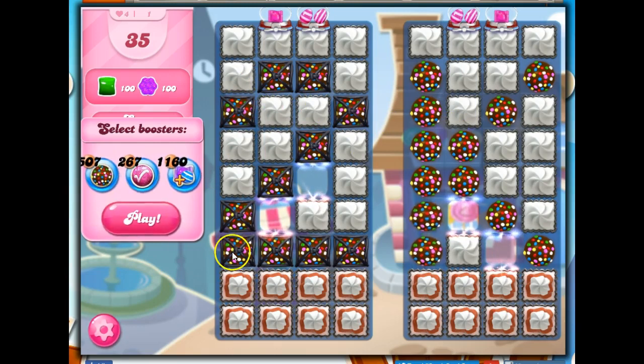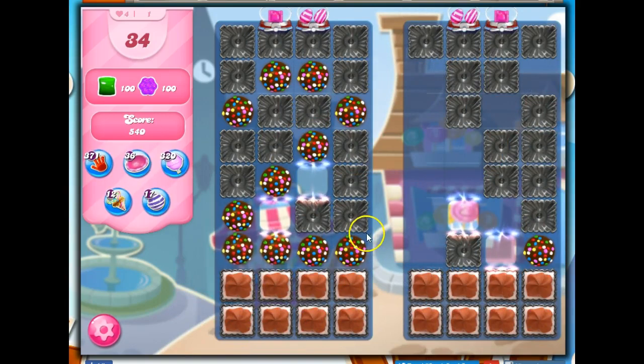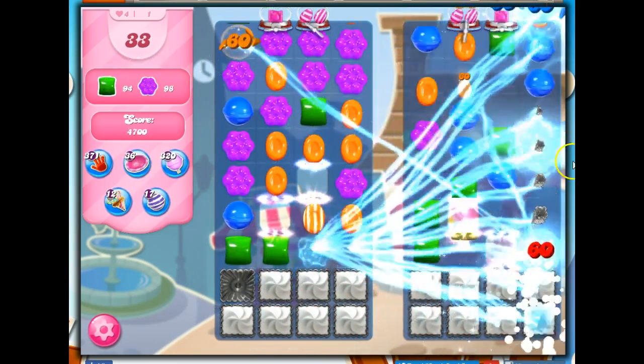But it doesn't matter — this board is always going to look like this at level 2,000. So I'm just going to take my first move in order to try to, in 35 moves, collect 100 green and 100 purple. The only thing to do is to combine two of these color bombs together. And now the only move I have available is to combine two more color bombs together.